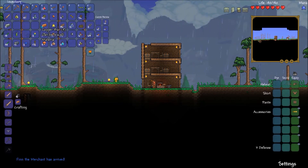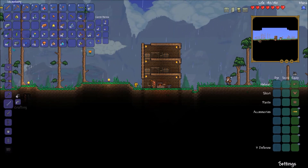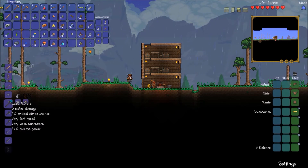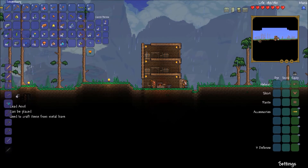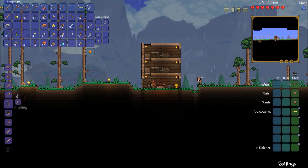With the furnace you can make bars. I made 15 lead bars, nine copper bars, and three tungsten bars. I can make a little bit with the copper and a little with the lead, but I don't have enough tungsten for anything. I think I'm going to make a lead bow or wait to get a tungsten bow, or maybe just a wooden bow — it's only four range damage but it'll be something for the beginning.